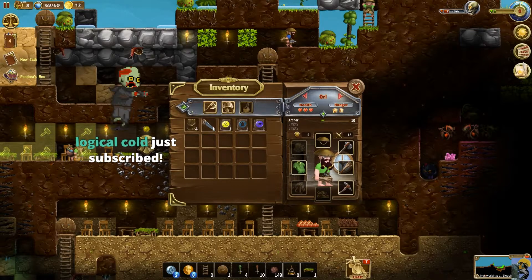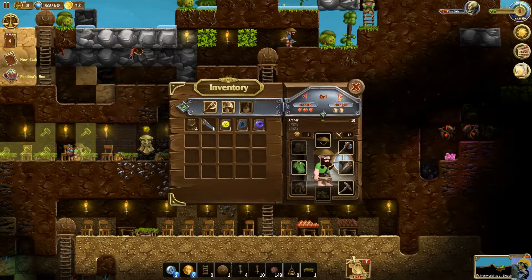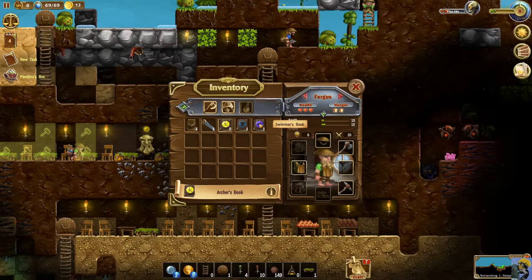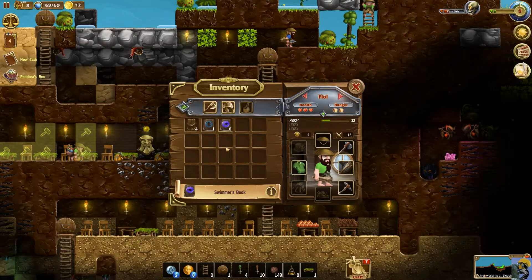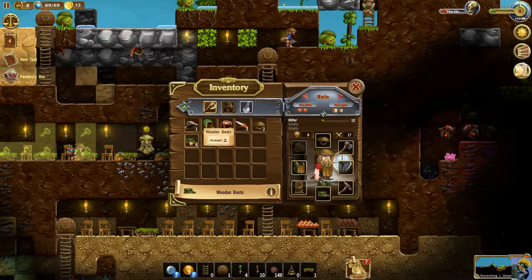Hey Logical Cold, what is up my friend, thanks for subscribing! He's an archer, okay — you might as well be a better archer. You're a smith and a swimmer. You're a miller. You're a logger — here you go. Moral should be out there doing all the logging. I'm just giving people things. This is your backpack now, and this is your backpack, and you get a backpack, and you get a backpack.